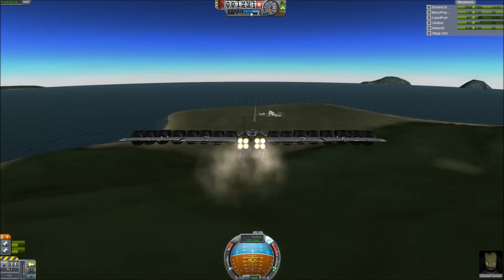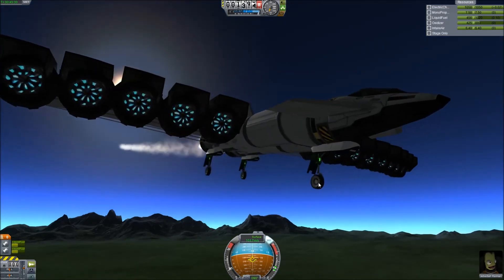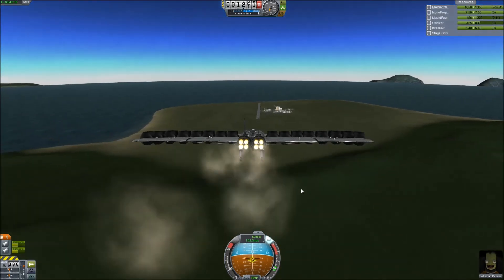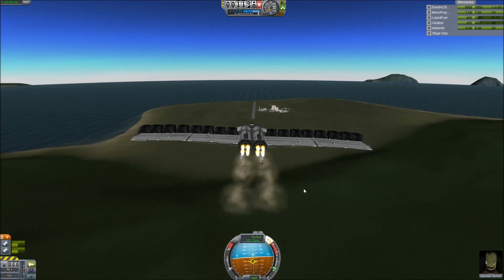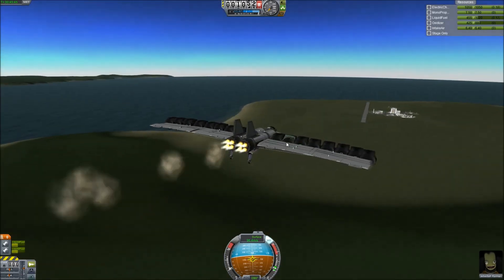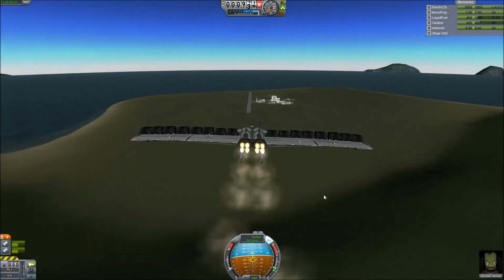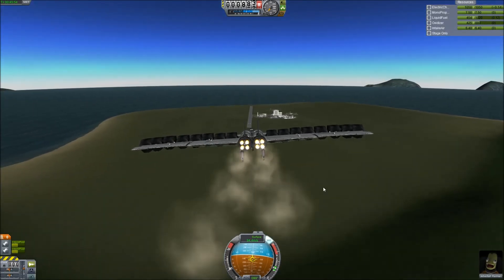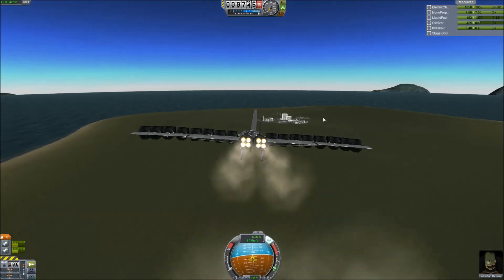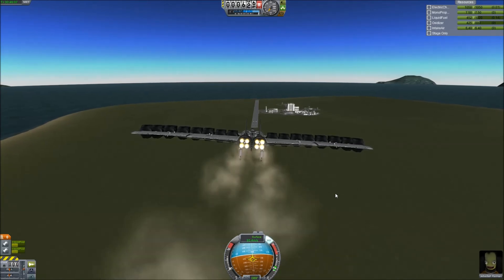Our speed will probably decrease quite dramatically because we've increased the drag from the wheels and decreased the thrust. I'm looking to keep the speed between 60 and 100 meters per second. We don't want to get to 60 because that's verging on stalling the aircraft, but we don't want it too high or we won't stop before the end of the runway. You've got to make sure your aircraft has enough lift — if it had very little lift, this wouldn't really be possible at such a low speed. These two sets of swept wings are absolutely ideal for that.